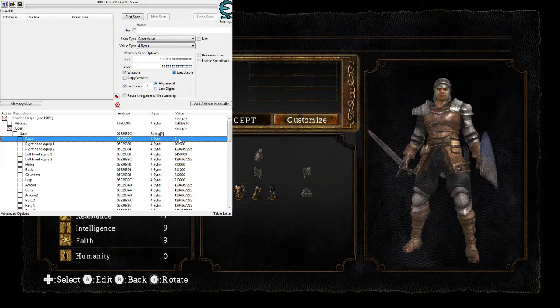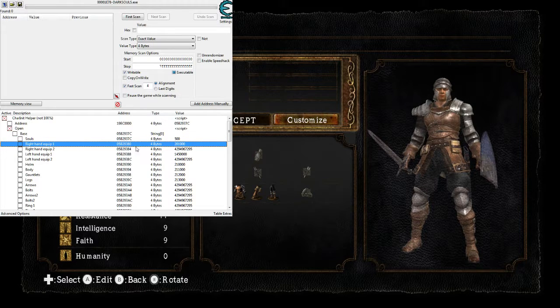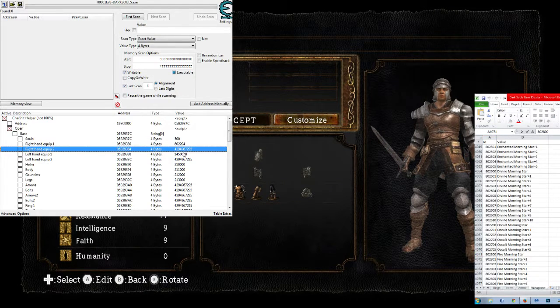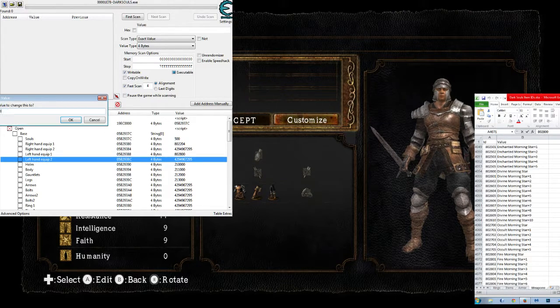So first we can give them some souls if we want — let's do 500 souls to start with. Then we have our right hand equip one, which currently shows the long sword ID. We're going to replace that. Open up the ID.xl file available for download in the description, just like the cheat table, and let's do a lightning morning star plus four. Copy that ID and put it right there. Then we can put a fire morning star — no plus — in our left hand slot one, and another one in left hand slot two, this one plus four.